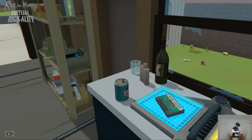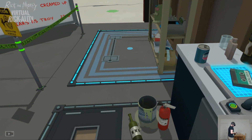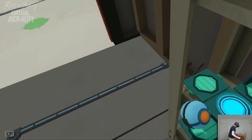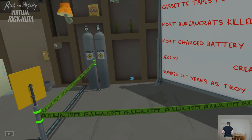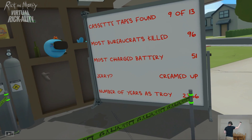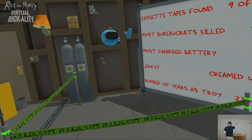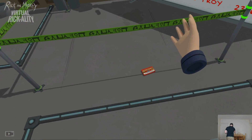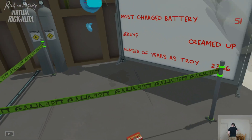So we'll just get all four first. Got Mr. Meeseeks, or Useeks. And we'll grab the tape and drop the tape, pick up the tape and throw it. Nice job, dummy. God damn it.